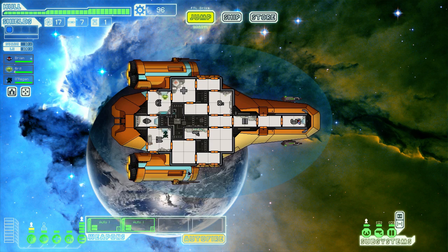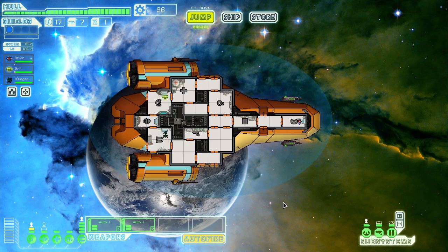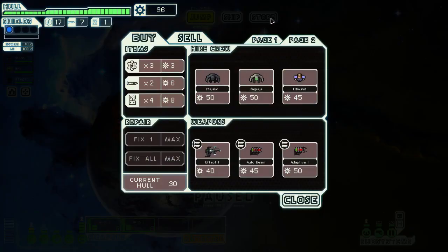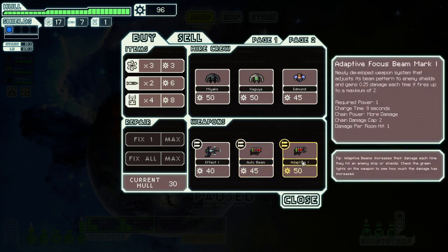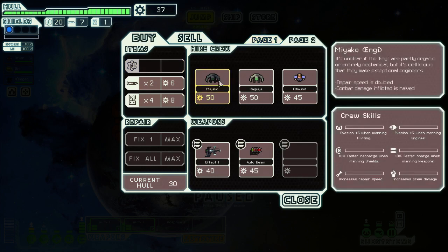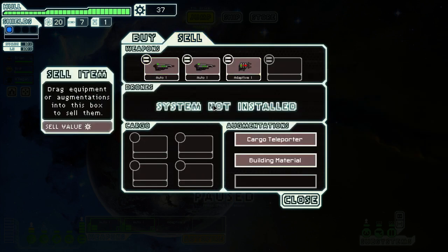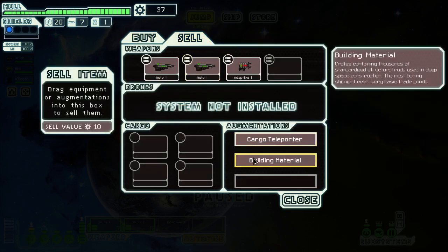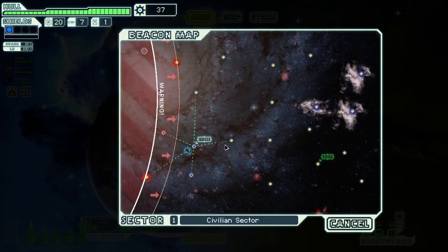Why is the charge time so long compared to the other ones? The auto beam is a five-second charge time, so it pairs well with our faster-firing guns. The adaptive beam requires two power — that's a no-go. Let's take the one for 50 and buy some fuel. I really like the Effector even though it's a bit much. This seems like a good combo — we get some scrap every time we visit a store. Let's go to the next one and find something good.